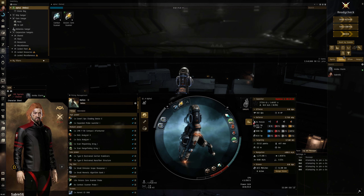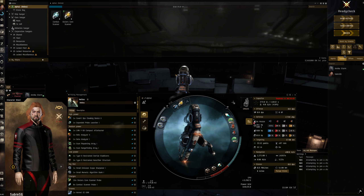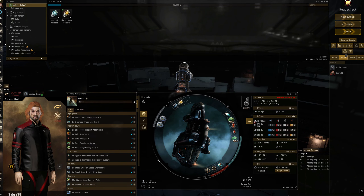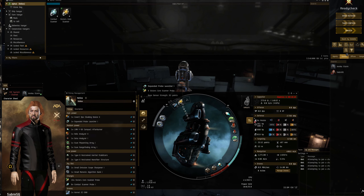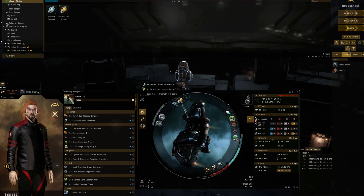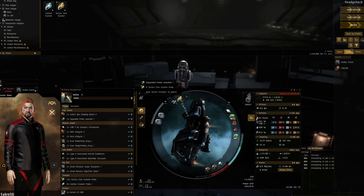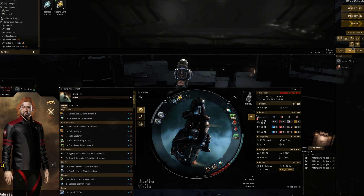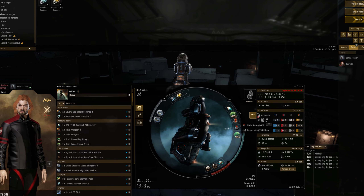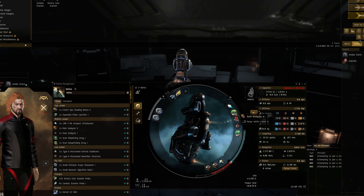The ship and fit I'm using to suss out whether doing relic sites is profitable or worthwhile: I've gone with the Helios. Covert ops cloaking. With the expanded probe launcher, I have 16 Sisters Core scanner probes, so when I pop them out the module automatically reloads — just a convenience thing. I'm only scanning relics. A lot of people like to carry a cargo scanner, but I've put a data scanner there. I'm not going to do any data scanning because apparently it's not really worth it. So just the relic scanner.